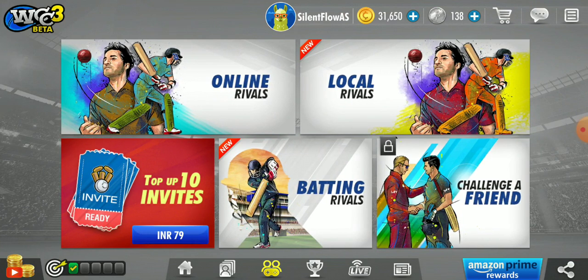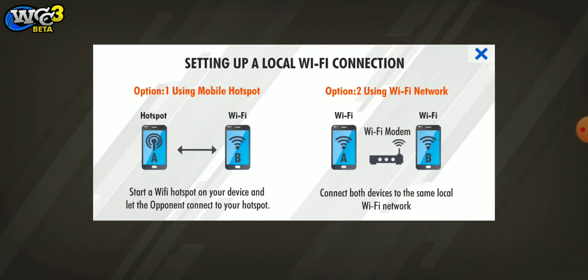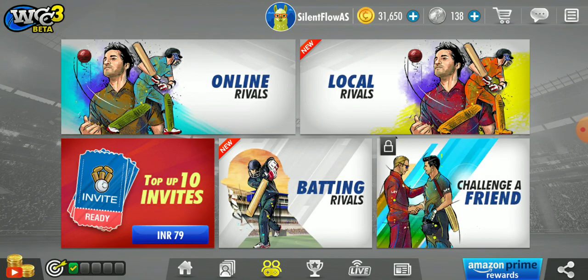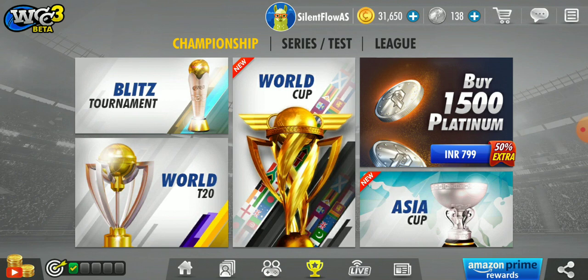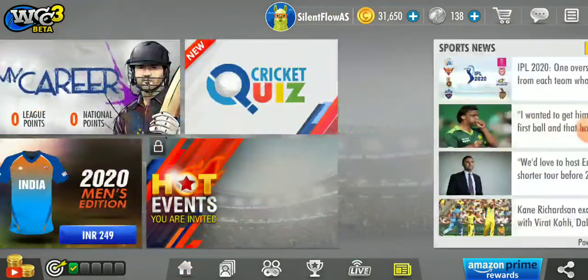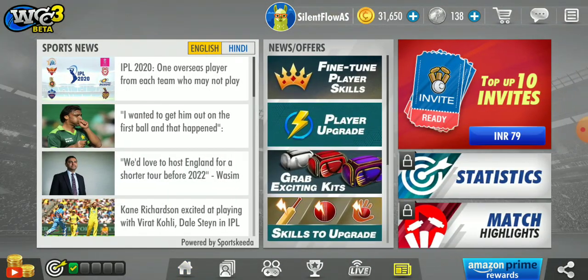Here you can play with online rivals or local rivals. Local rivals means you start a hotspot and your friend connects to your Wi-Fi so you can play each other. You can see a create or join option here — this option is available now, it was not available before.